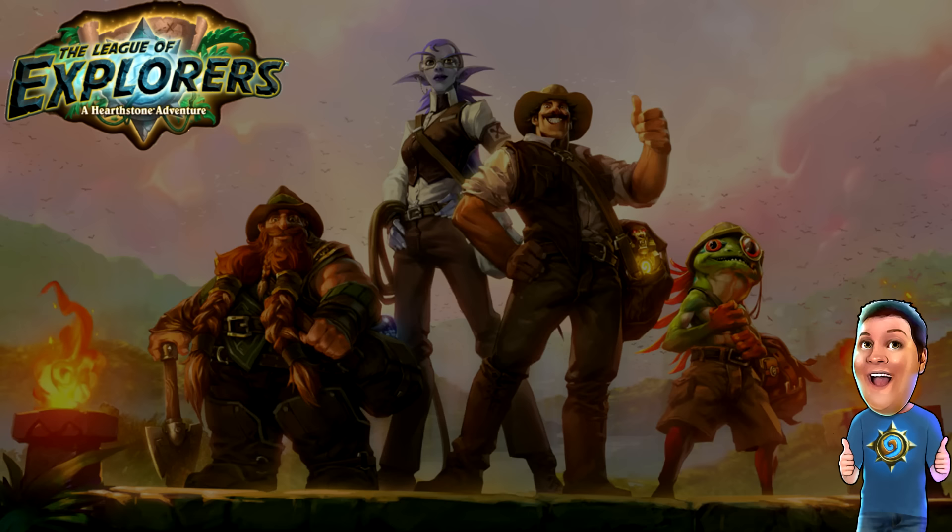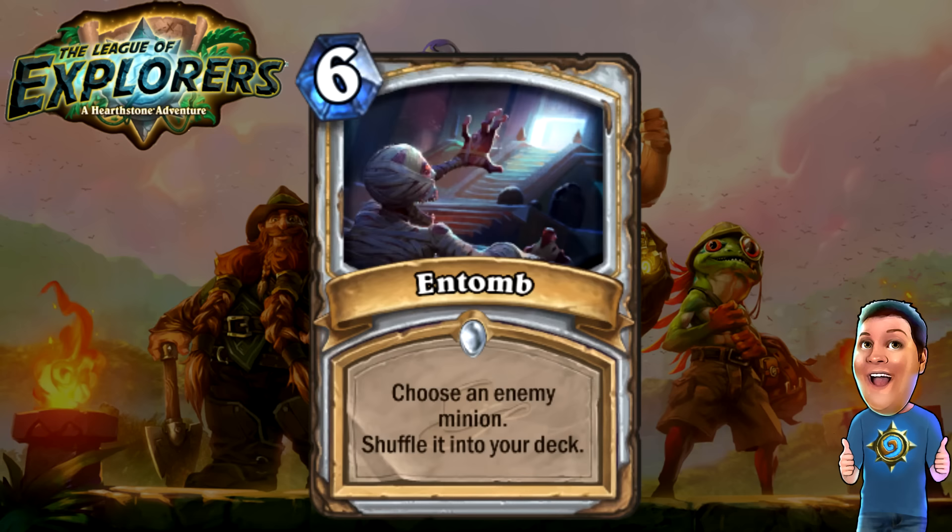Next, we've got the Priest cards. First, Entomb — six cost. Choose an enemy minion, shuffle it into your deck. It's basically like Recycle only it goes into your deck, which could be very interesting. It immediately removes a minion from the field and puts it in your deck so you can potentially use it later. I don't know if Priests are going to use this, but it is something I might play around with a bit. I actually like Priests a lot, and this could be an interesting card.